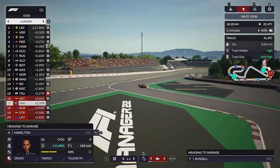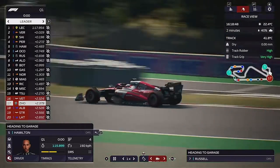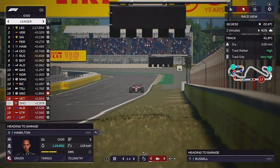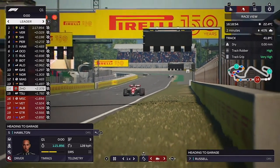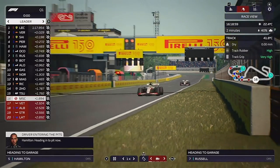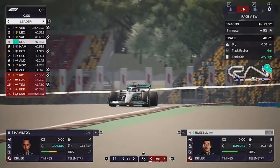Through the final couple of corners, this is Zhou — he is the only one that can get out of the bottom five. He comes up to the line and does it, taking Ricciardo out of qualifying. Hamilton is down but gets through as well, and Michael gets through too.